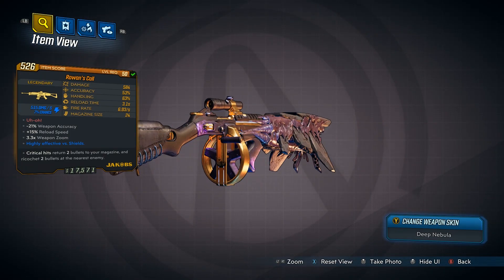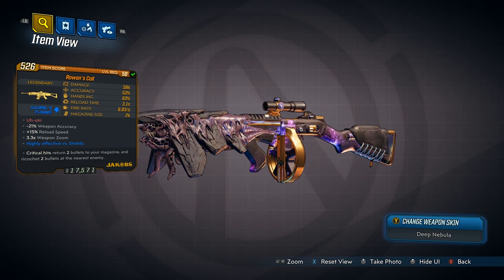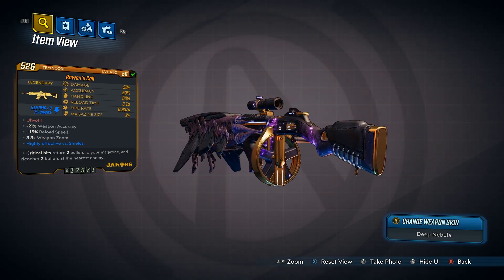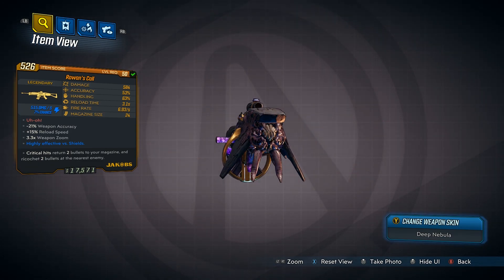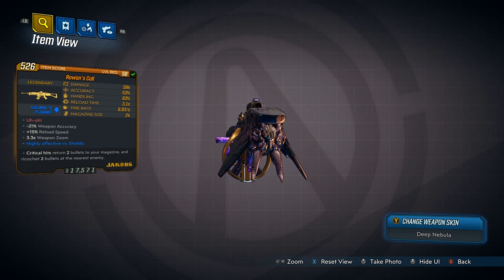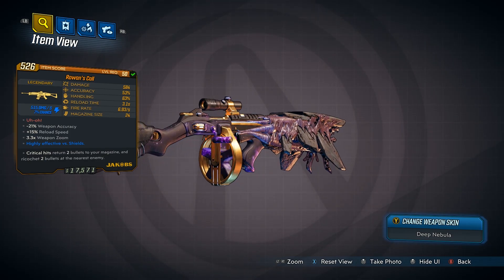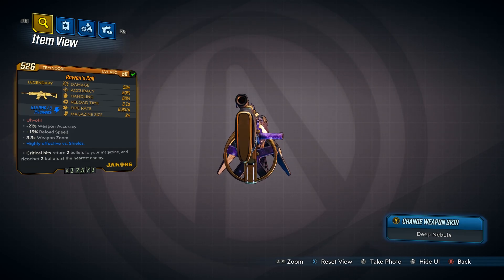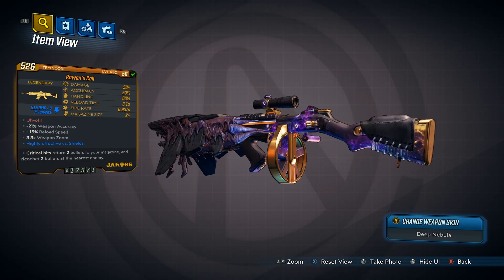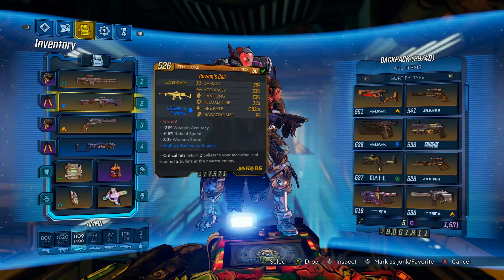Next up is the partner to the Lucian's Call: the Rowan's Call. I've seen a couple other people do similar builds to this but they never mentioned the Rowan's Call. It's the Jakobs assault rifle — you can check out the stats — but at the bottom it has the exact same effect: critical hits return two bullets to your magazine and ricochet two bullets to the nearest enemy. This makes it insane for damage output, especially against groups of enemies with shields or bosses, because you can pretty much indefinitely shoot this weapon.